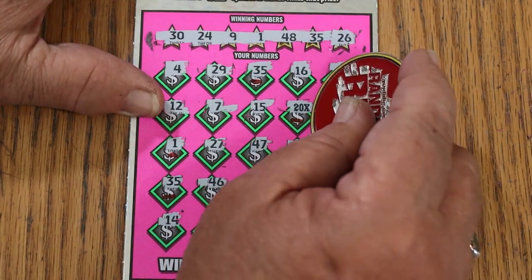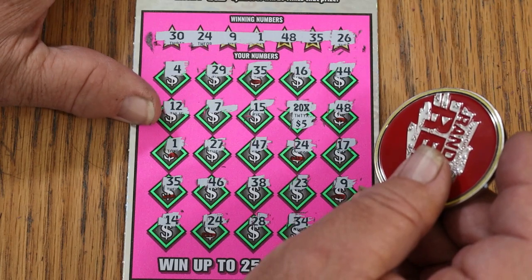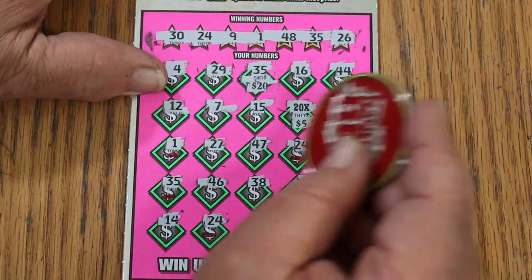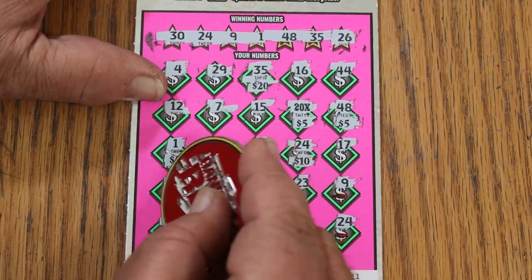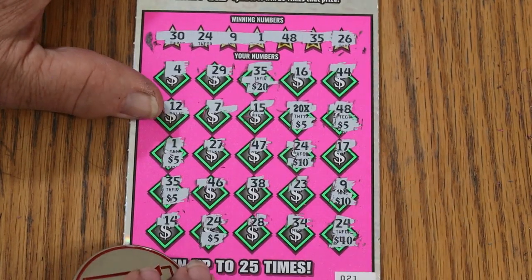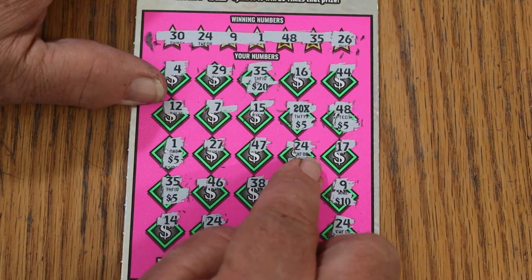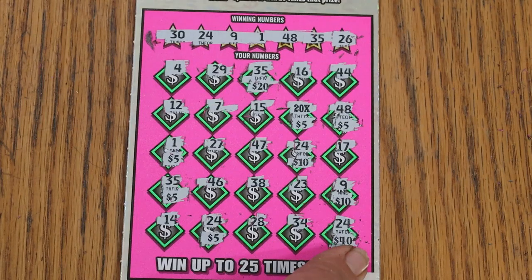Let's start with the multiplier — that's a hundo! Oh boy, we are going north of 100. There's a 20, a 5, a 5, a 10, a 5, a 10, a 5, and a 40. Okay, what am I looking at? 100, plus 20 is 120, plus 5 is 125, plus 30 is 140... 145, 55, 60 — 200! Yes sir, that is the way to do it.